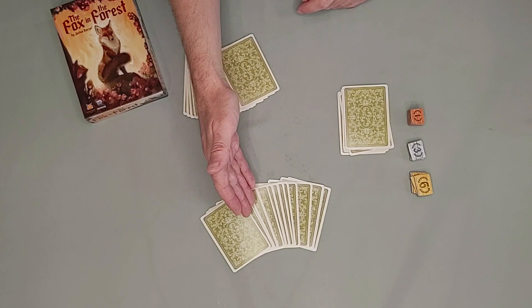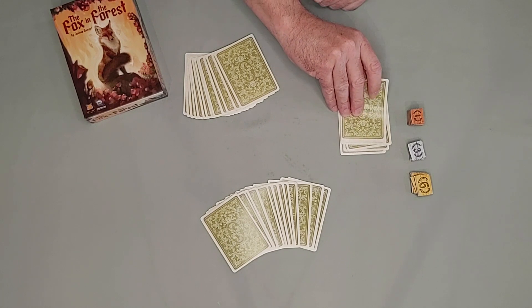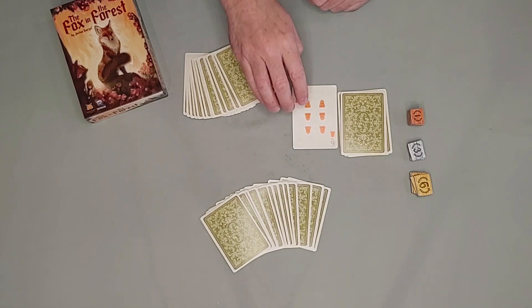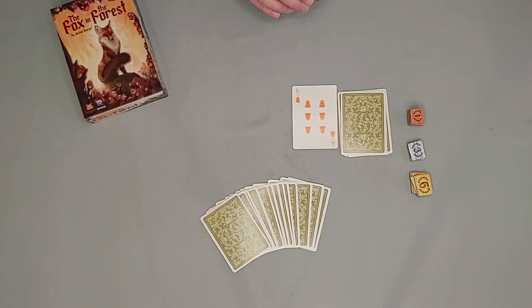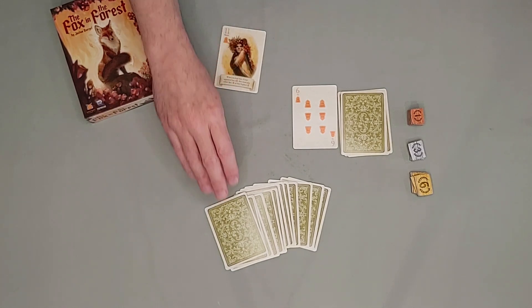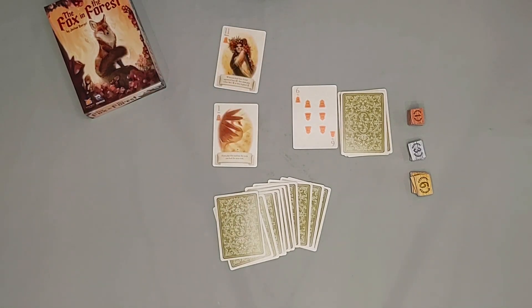The game begins by dealing 13 cards to each player. The trump suit is established by revealing the top card of the remaining deck — in this case, a 6 of bells, so bells will be the trump suit. This is called the decree card. A lead player is chosen, and they start by laying down a card from their hand. The following player lays down their card in response, and the higher-numbered card wins. Unless trump is played, then the trump card — or the higher number of trump — wins; in this case, obviously, the 11.